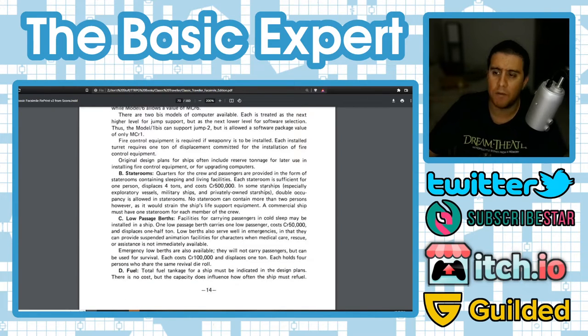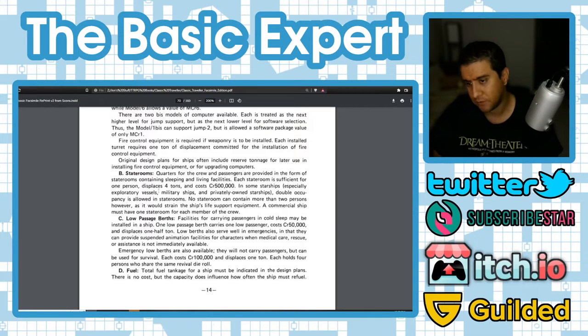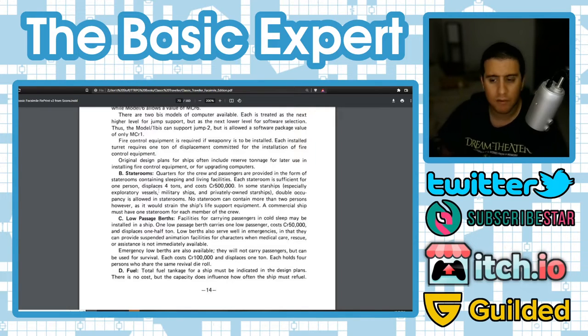State rooms provide quarters for crew and passengers. Each state room is sufficient for one person, displaces 4 tons, and costs 500,000 credits. Double occupancy is allowed in some ships — exploratory, military, or privately owned — but no state room can contain more than two persons as it would strain the life support. Commercial ships must have one state room per crew member. Low passage berths carry passengers in cold sleep; one berth carries one passenger, costs 50,000 credits, and displaces half a ton.